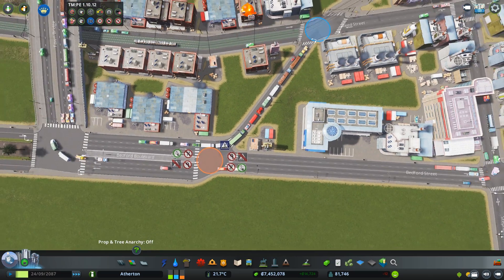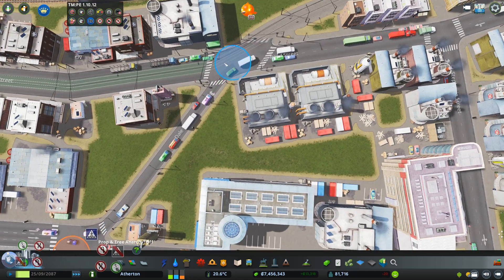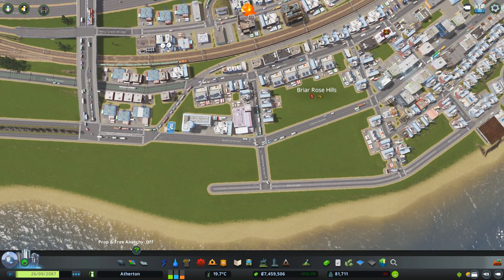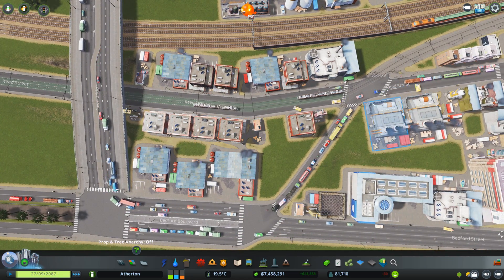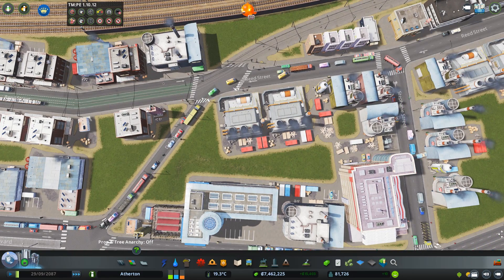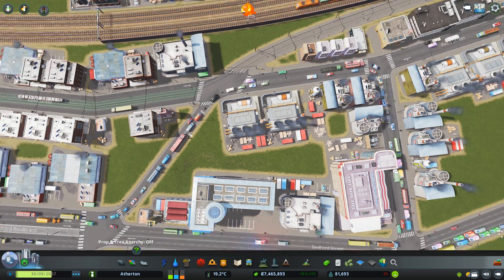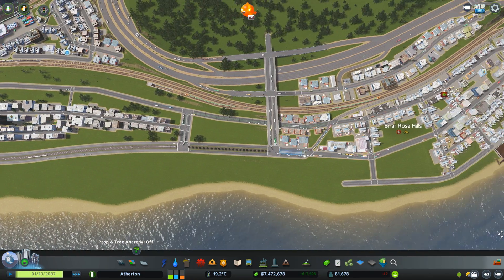Cars are continuing through there - everyone seems to be going that way now, but that's just because of me changing the lane assignments so they're forced that way. Up the top they can go left or right - that's fine. I don't think there's any point having traffic lights here; it's just not that busy. So we give way instead, the tram has priority on that road, and that's what I wanted to do. Now the tram sort of goes that way and avoids that intersection, which is good.